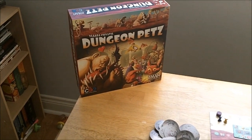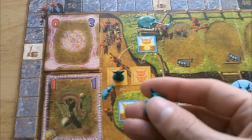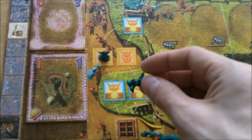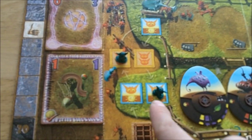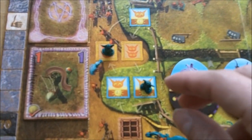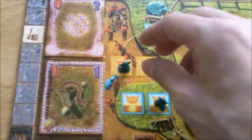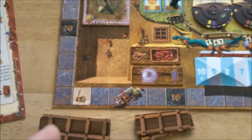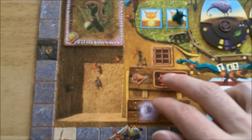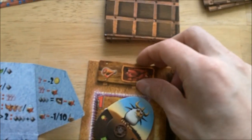Now let's look at the different action spaces on the board. First, note the green imps blocking certain spaces — in a two- or three-player game you block some spaces using a color you're not playing. This board is double-sided: the four-player side is on the other side, and the two/three-player side is this one. Each turn these blocking imps move along arrows to block different spaces. Starting in this corner: placing an imp here lets you choose one of the available add-ons to place on a cage, giving you various benefits like automatically handling a meat need or granting magical defense.